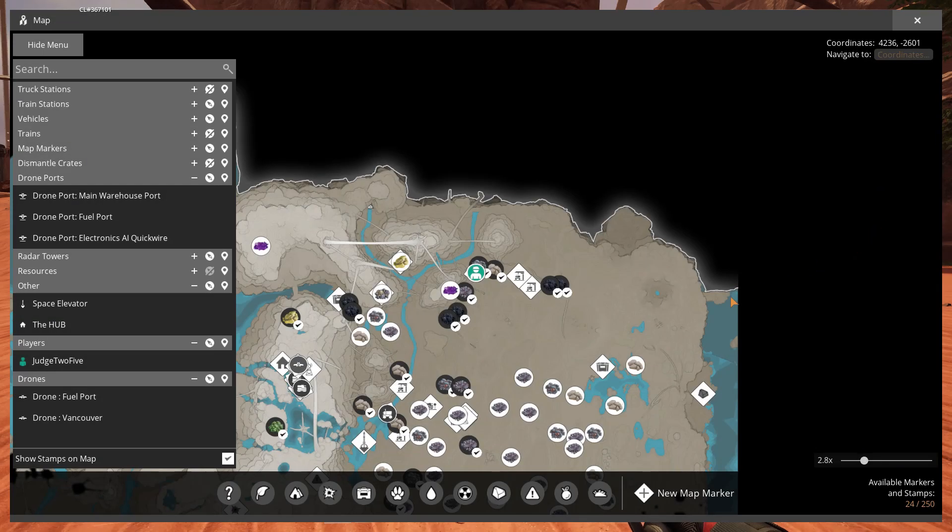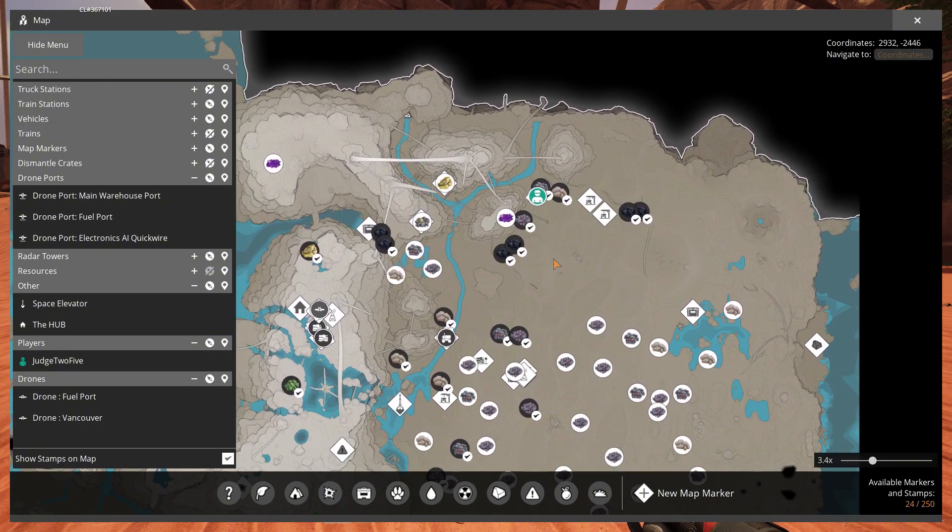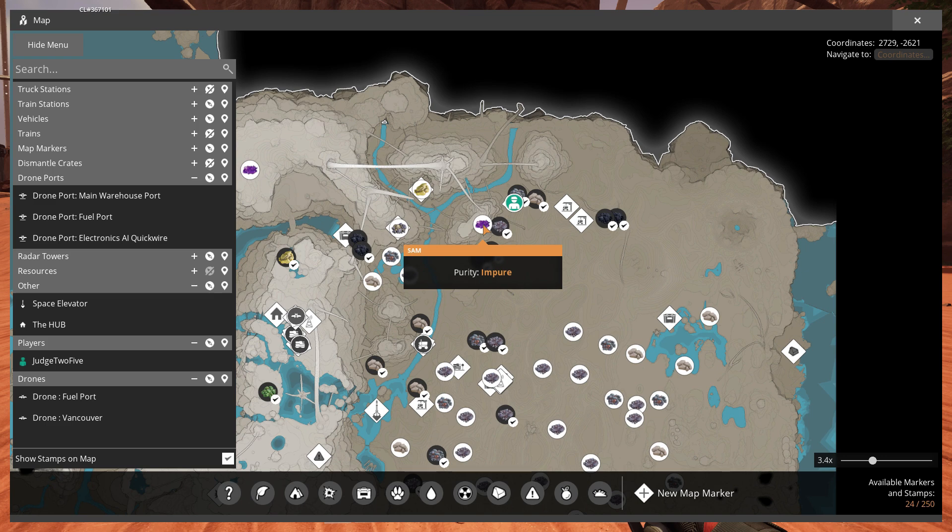JT5 here, and here's where you can find the SAM nodes in the Dune Desert Biome for Satisfactory 1.0. There are only two SAM nodes in the Dune Desert Biome and both are in the upper left area. One is impure and the other is normal.